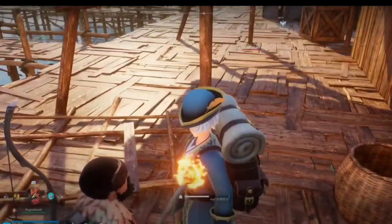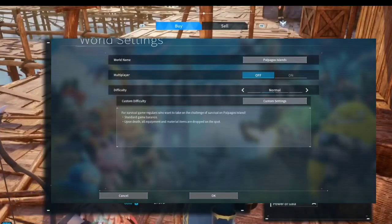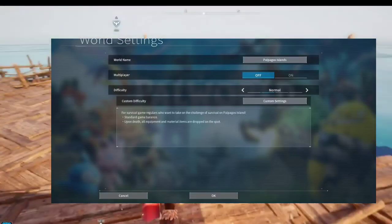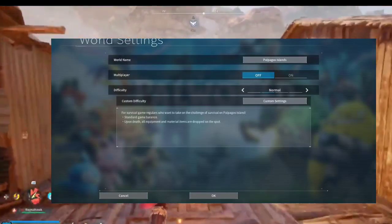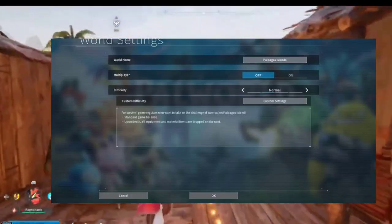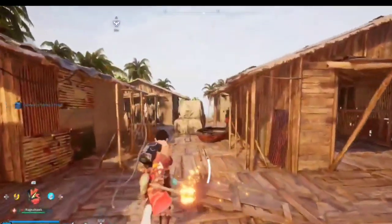Step 3: Restarting your server. Making changes is just the first step — a restart is the secret sauce to making sure those modifications kick in. After adjusting settings, restart your Palworld server. This step ensures your changes take effect and the server adopts the new configuration.